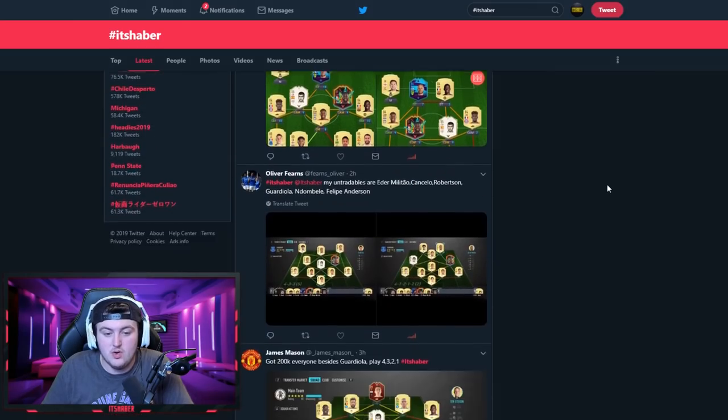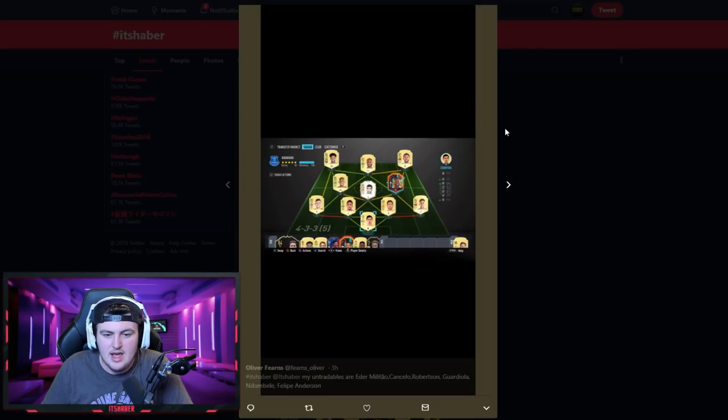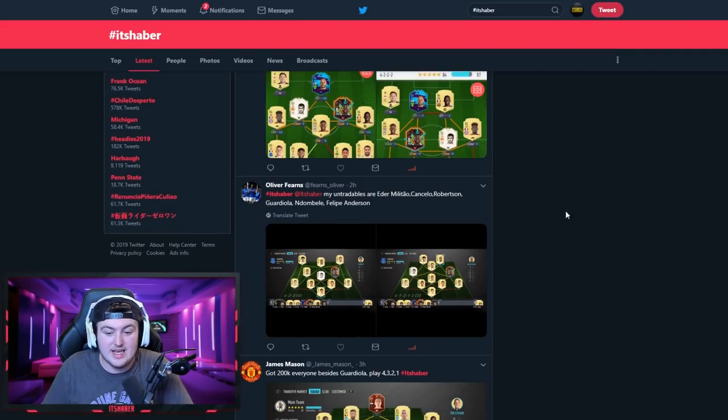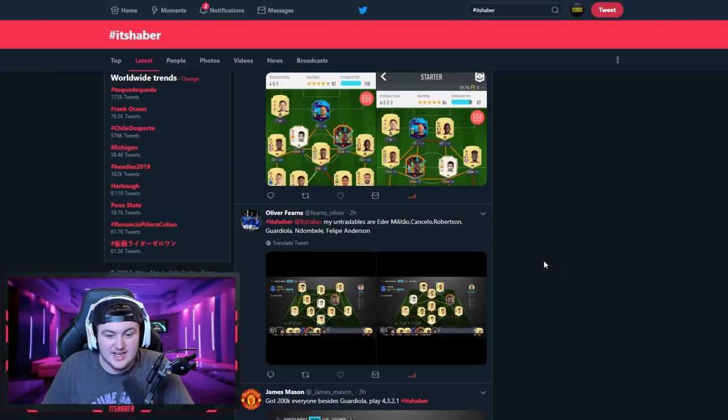Next is Oliver Fern's team — untradeables are Eder Militao, Cancello, Robertson, Guardiola, Ndombele, Philippe Anderson. I literally cannot see your team — I do apologize. That's why I say HD screenshot, because I cannot see your team at all and can't tell you what to upgrade.